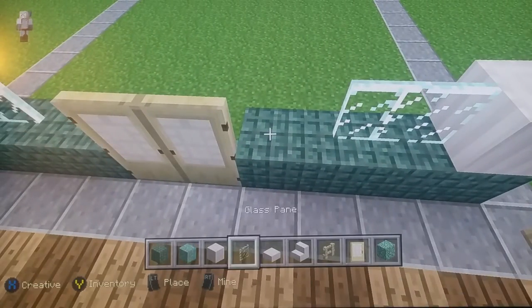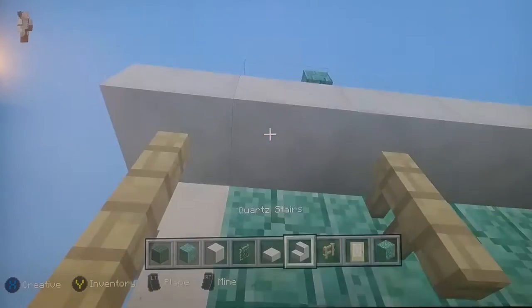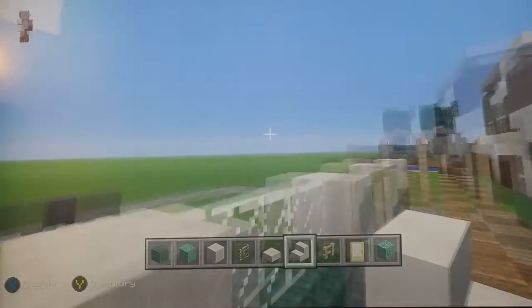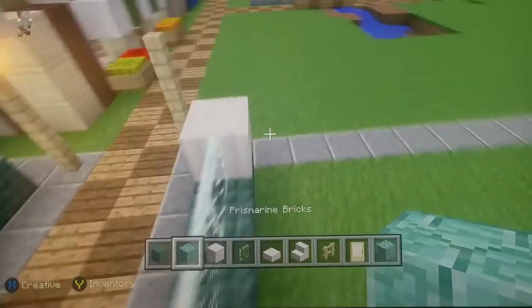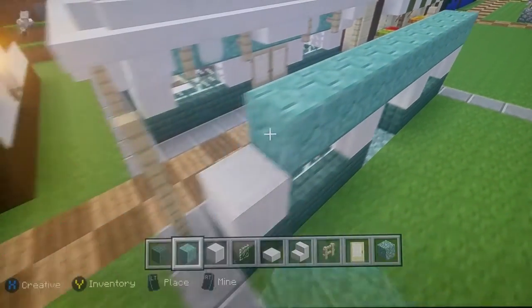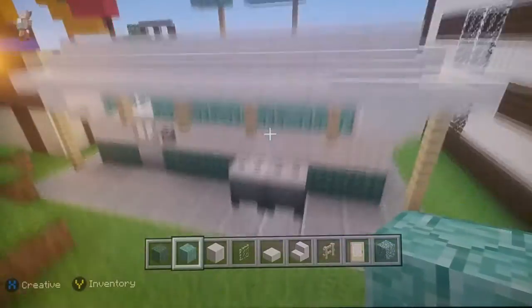Place two sets of glass and then more pillar quartz. Fill in the next row with prismarine bricks, make sure to do that, and then fill in the third row with prismarine bricks as well.